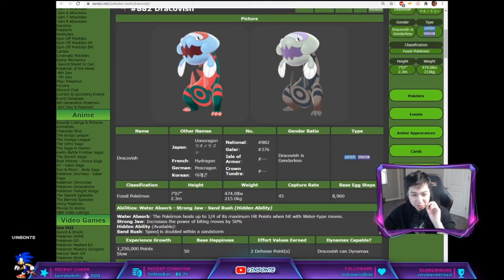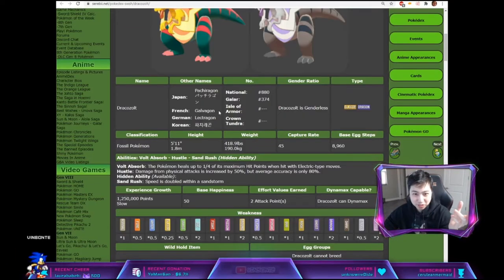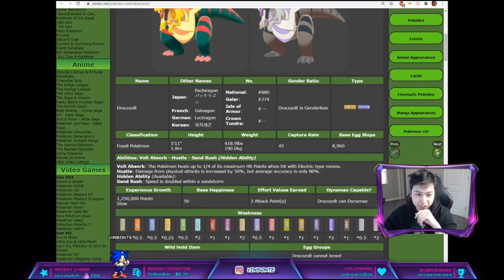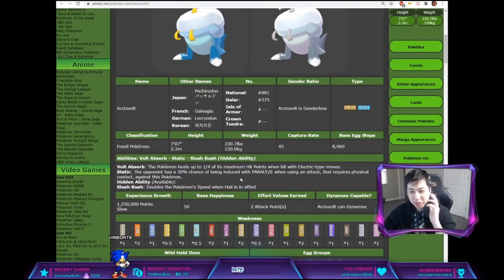Sand Rush — Sand Rush doubles their speed within the sandstorm. For Arctozolt and Arctovish, the Arctos have Slush Rush, which doubles their speed in hail.